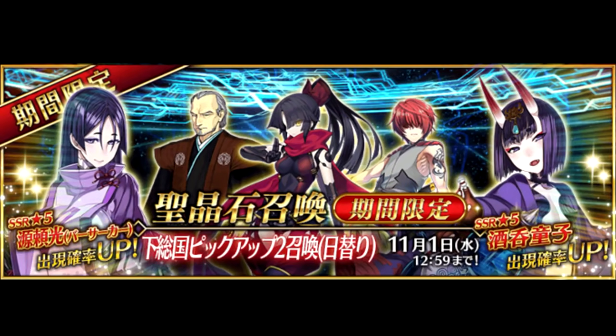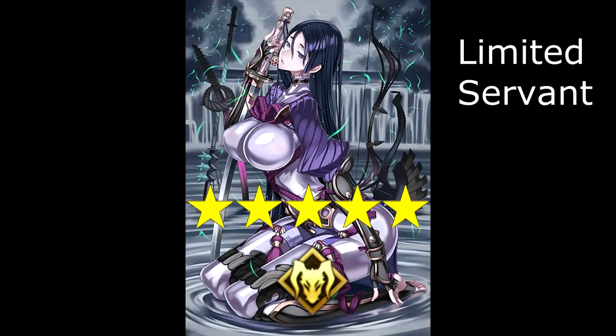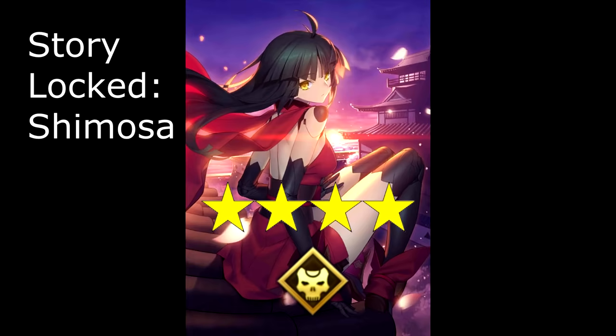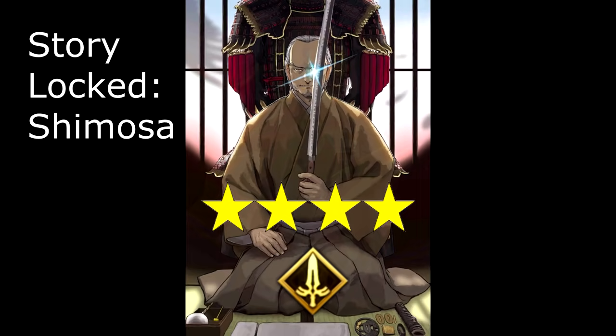Following up is the Shimosa 2 summon banner, which puts the powerful 5-star Berserker Raikou on rate-up, along with the 5-star Oni Assassin Shuten Douji. The new 4-star Assassin Katou Danzou and 4-star Saber Yagyu Munenori will also be on rate-up.